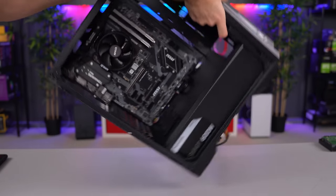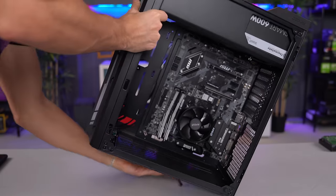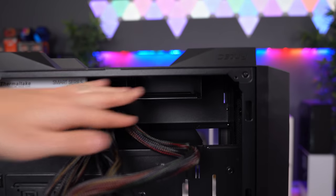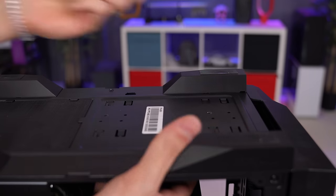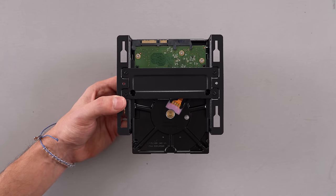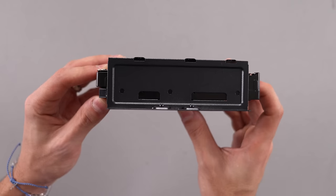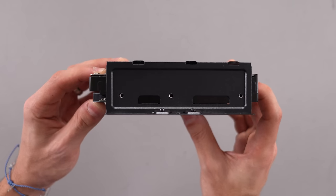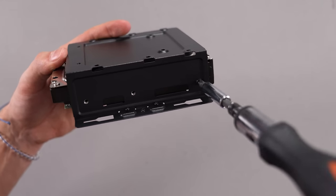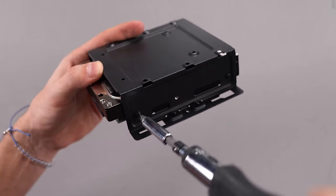If you have a hard drive to install, then follow along — otherwise you can skip to the SSD portion. Go ahead and locate the hard drive cage. For this case, the hard drive cage is in the back, and the only way to get access to it is by removing the two screws on the bottom of the case. Make sure to position the tray so that the connection ports are facing towards the back of the case. Afterwards, align the holes from the hard drive cage with the hard drive itself and screw them in. You don't have to screw in all of them — just two on each side should keep it nice and tight.